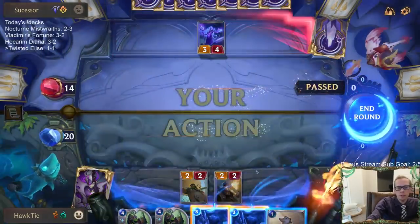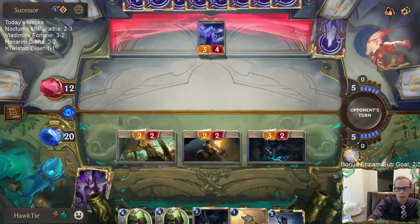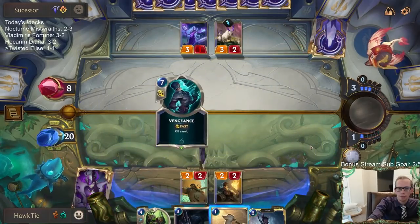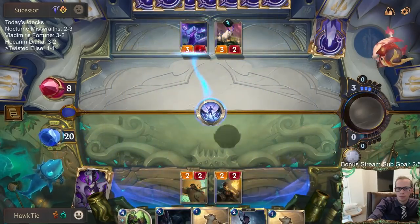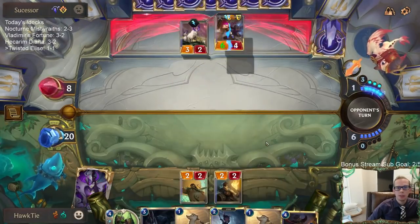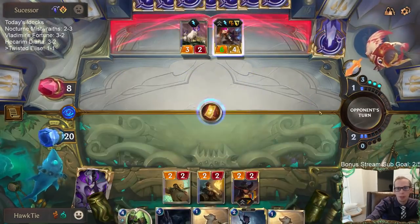Probably just go Doom Beast. They have a good amount of Nexus healing so this isn't very reliable. They do heal their Nexus quite a bit. No Heimerdinger — I like that. Looking for a Go-Hard. No Vi and no Heimerdinger on turn five was very good for us.